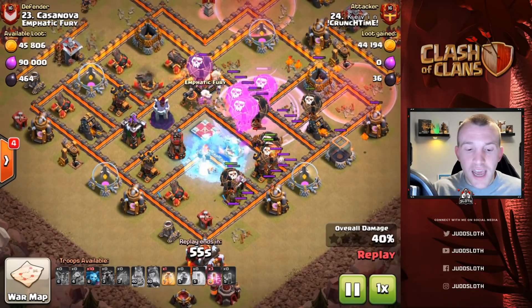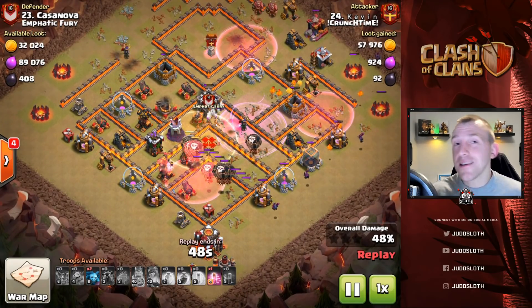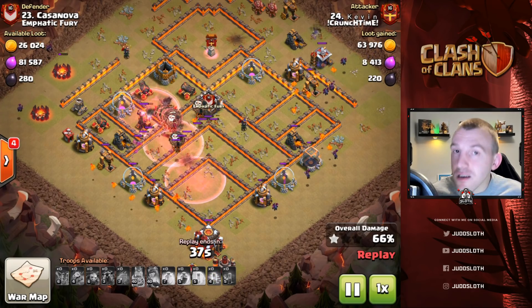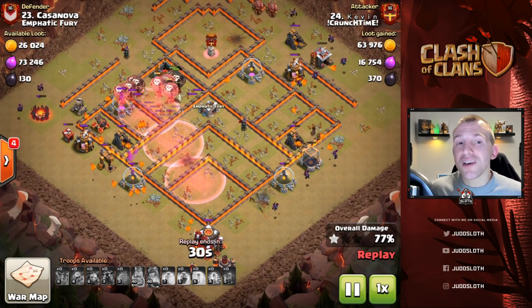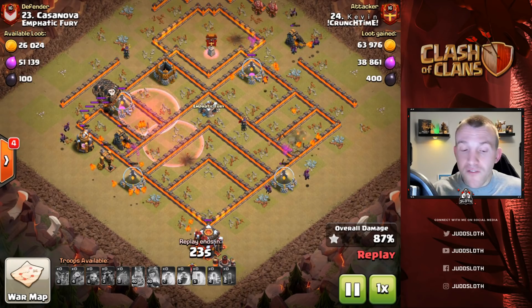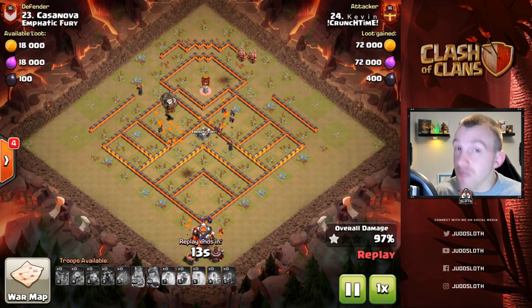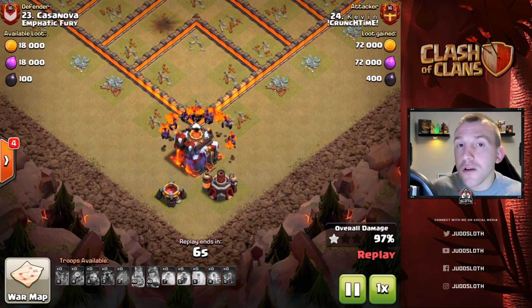The only concern is the enemy queen, which is where the rage spell followed by the skeleton spell comes in to take her out. It's not like a kill squad always has to get the queen — it depends on what value you can get out of the base. Taking the queen mid-raid is a more advanced method. The golem kill squad is your most traditional and probably the easiest to start with, then suicide heroes, then the Electro Dragon, and finally the queen charge which is relatively hard and takes a lot of practice — but that's where the fun is in this game.